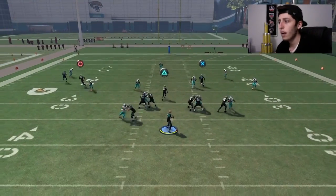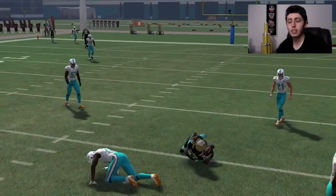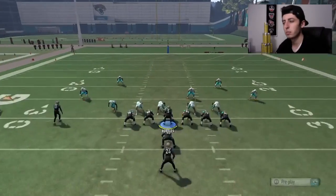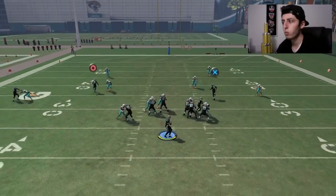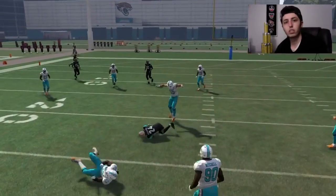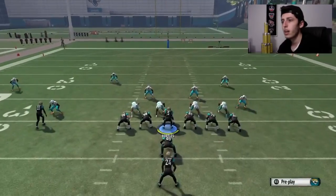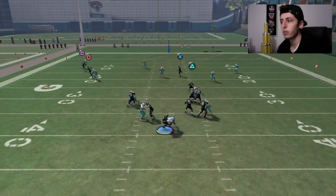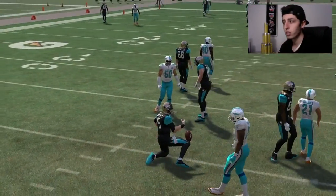You also have your running back out of the backfield. The cool thing about that is it's one adjustment that you don't need to make. You don't even need to throw him on the hitch route if you don't want to, because he is actually just going to do it by himself. So the only adjustment you need to make on this play is streaking your square receiver, and by doing this you're actually able to open up some fields over the top.